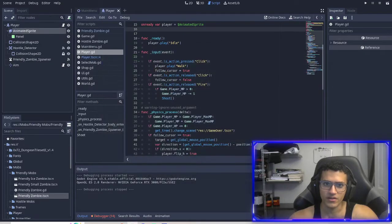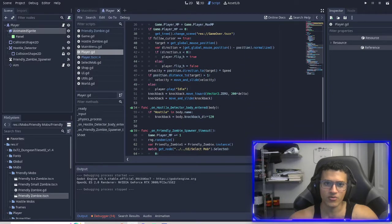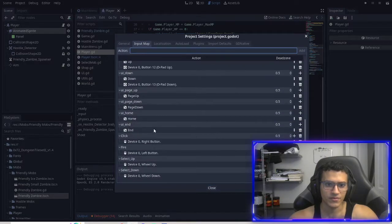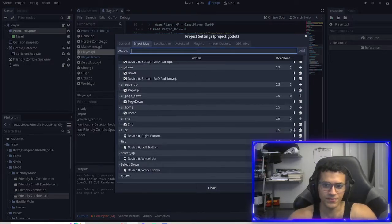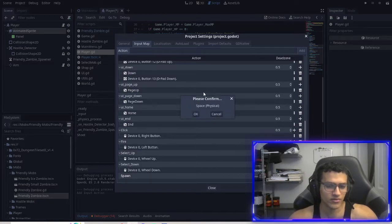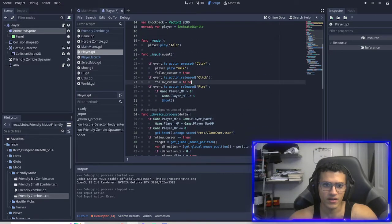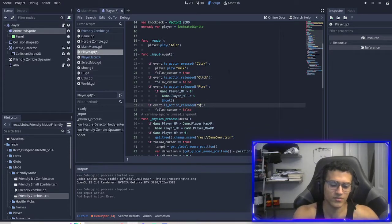Next thing I'm going to do is change up the spawning. I'm going to create an input map for that. For spawn — yeah, I deleted it, so we're going to make a new one. Spawn. And then in here I'm going to pick a physical key. I'll do space. Space is fine. And then in here we're going to check for if space is clicked, so I'm just going to copy-paste this — Spawn — and then if it is, what we'll do is spawn Dondi.